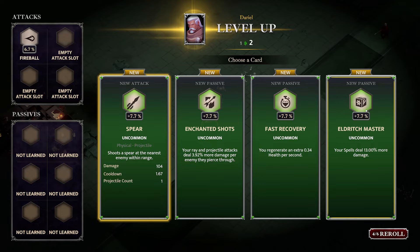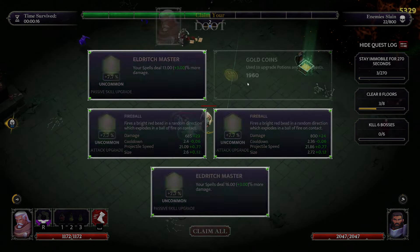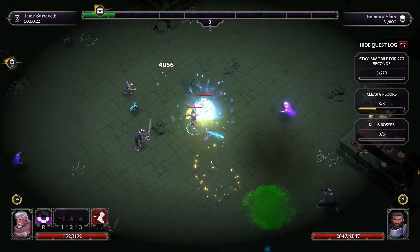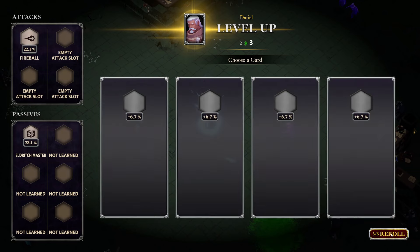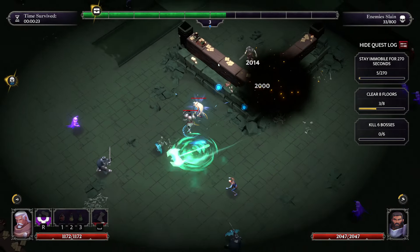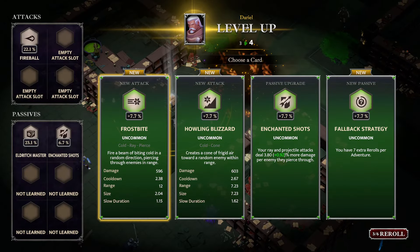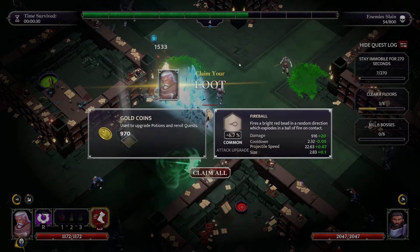I'll probably just take eldritch master here - that's an okay roll and it will affect all of the weapons for him. You actually do not want to get the XP shrines because the faster you max out your warrior's weapons the faster he'll start getting gold as a reward from the chest. Chanted shots is pretty good because it causes the fireball to deal more damage for every enemy it passes through, so you get huge hordes absolutely obliterated. Howling blizzard has some okay AoE and it's another spell to go with eldritch master.